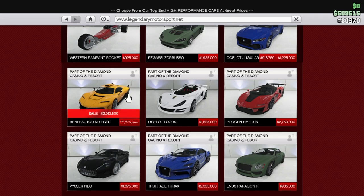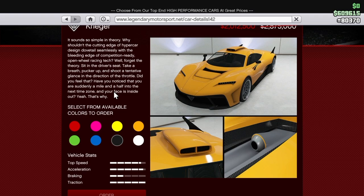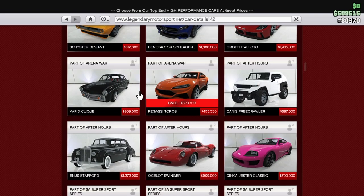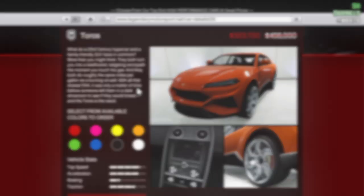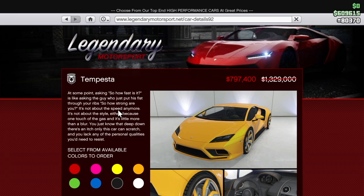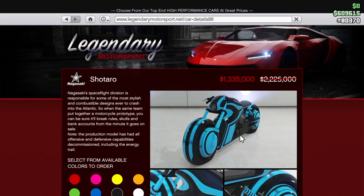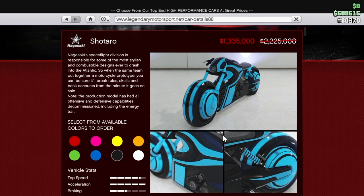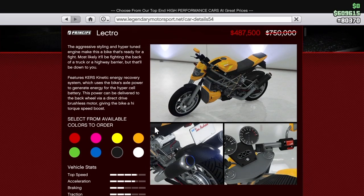So the first thing we're gonna go over are the discounts. This week, the Krager is discounted down to $2,000,000. The Taurus is discounted down to $323,000. The Tempesta is gonna cost you only $800,000. And the Shotaro, which was the podium vehicle a couple of weeks ago, is gonna set you back $1,300,000. And if you want to get the Electro, it's gonna cost you $490,000.